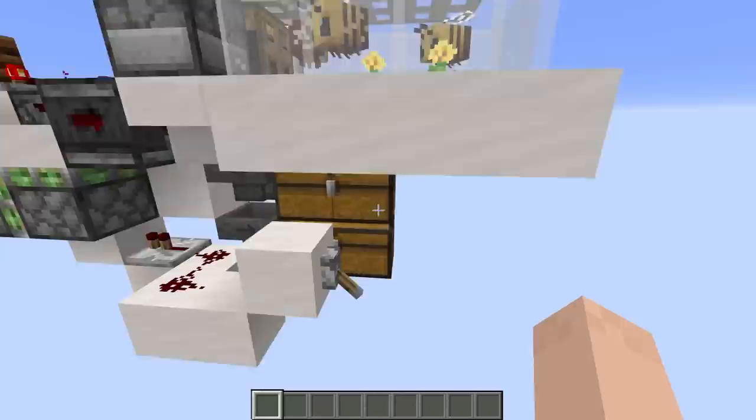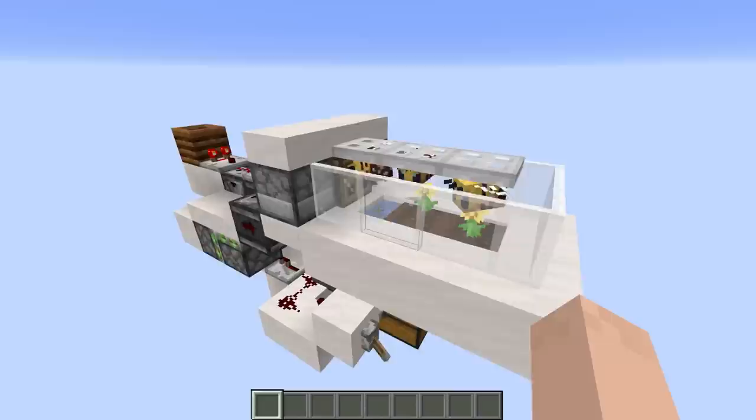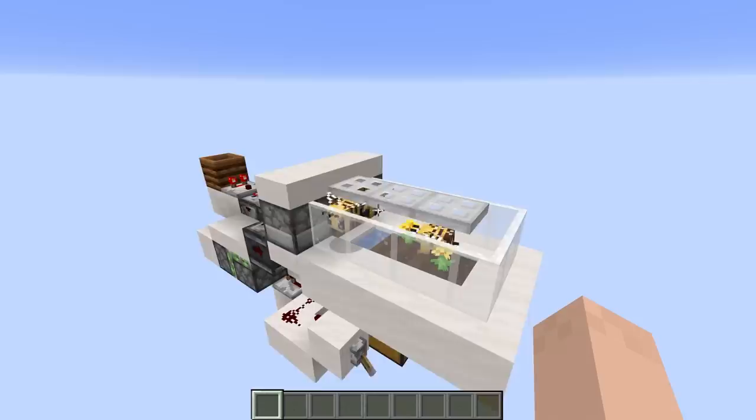It is two-in-one, meaning you can get both honey bottles and honeycombs and they will end up in this chest down below. I just built this thing up and it's already producing — these bees are going to work, I love it! All we need to do to switch modes is flip this little lever here.